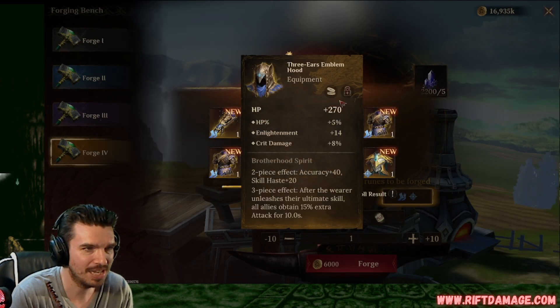Accuracy. HP, HP, enlightenment, and crit damage. Not bad. We can keep that. HP, enlightenment, accuracy, flat defense. Garbage.